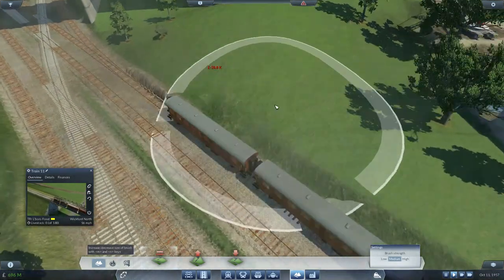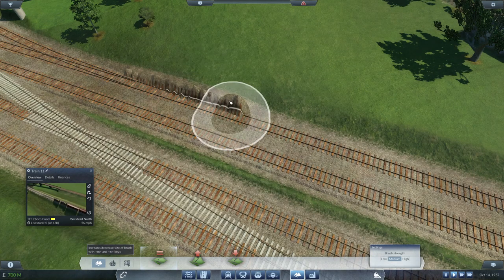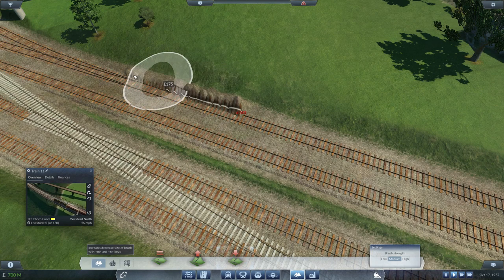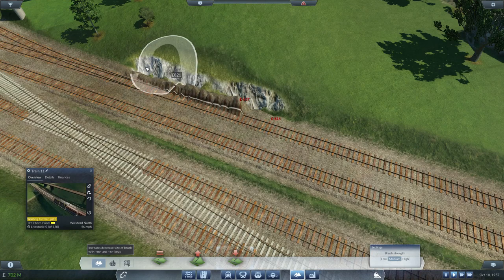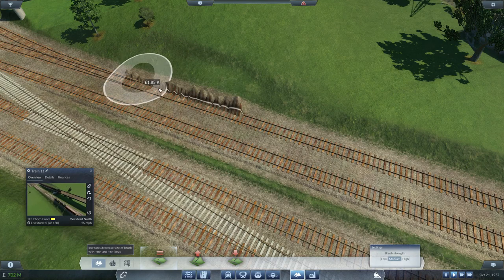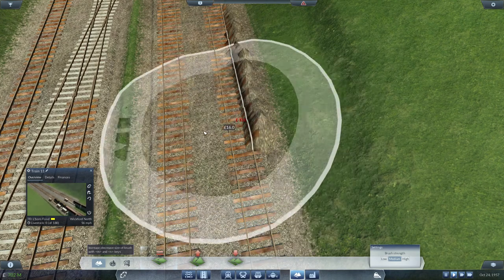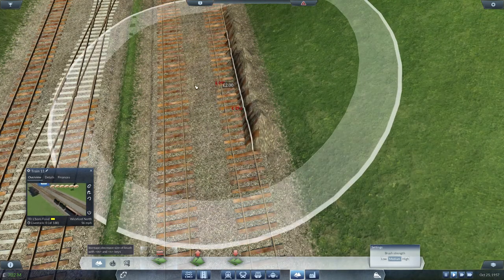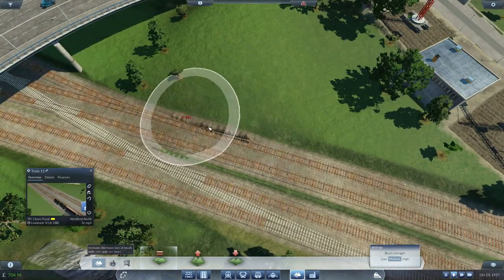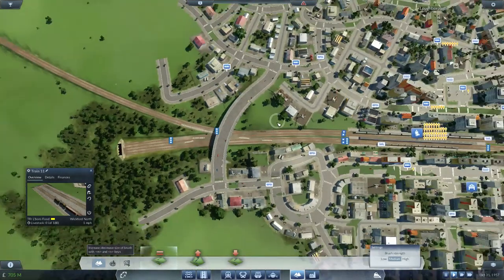That's still not perfect. Let's make that a lot smaller — let's actually drop the terrain here and then smooth it out. Well, that's now a problem. Okay, that's a problem — it's so annoying. I'm going to end up deleting that bit of track and redoing it, relaying it. But anyway.